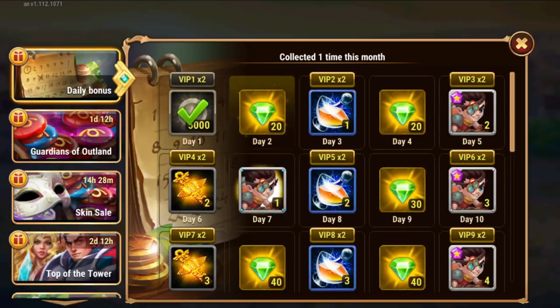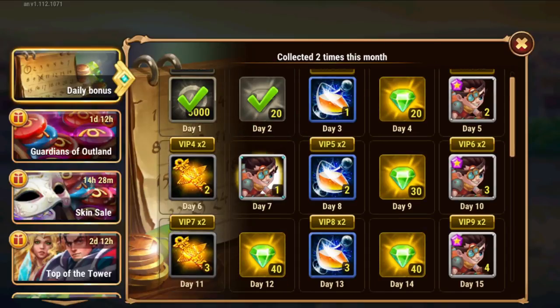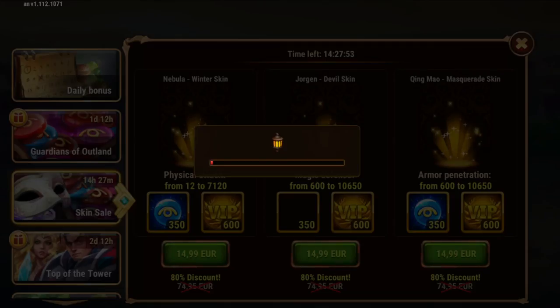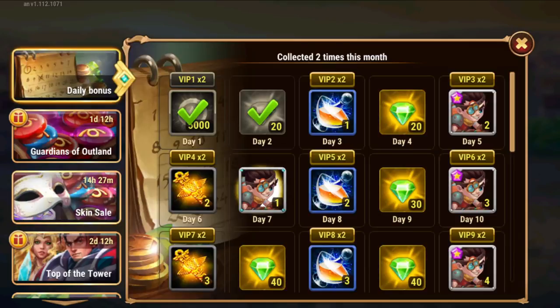In special events you have here the daily bonus that you get if you have VIP — depending on your level, you will get extra rewards here. Today's month is Isaac's month so you will see Isaac's soul stones here. Then we have the skin sale — you click here and get these every day for free. Do that.